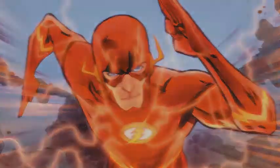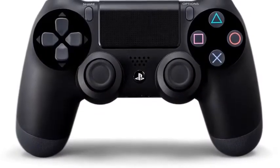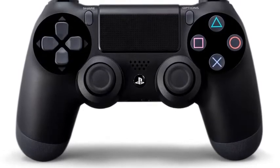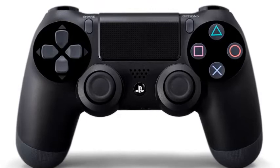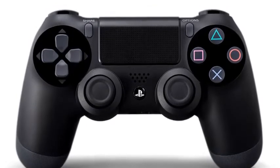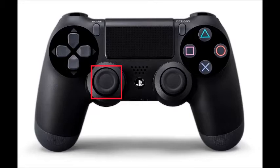Starting off with the controls, I'm going to be using the PS4 controller as a template because that's the system that I own. But I'm sure if you have a PC controller or an Xbox controller, you'll see that it doesn't really matter because they're pretty much the same. Starting off with the character movement, you can move the Flash by moving the L3 bumper, and you can move the camera by moving the R3 bumper. You can jump by tapping the X button, while double tapping the X button will cause the Flash to speed dash, which is basically a dodge.